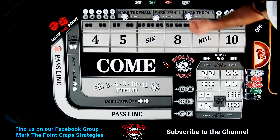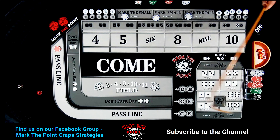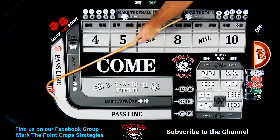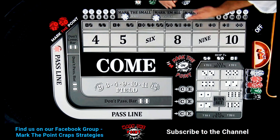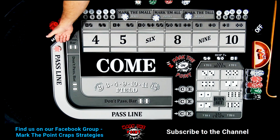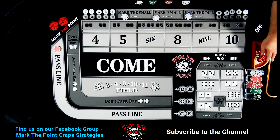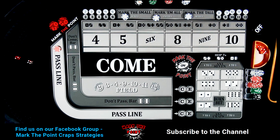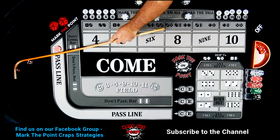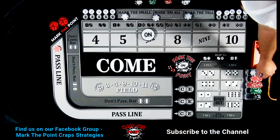Three in a row — come-out sevens, are you kidding me?! We're making $5 at a time but we'll take it. Lose $10, win $15, net of $5. Let's grab two new dice and see if that makes a difference. Easy six, four-two — mark the six. Drop down $30 in odds.